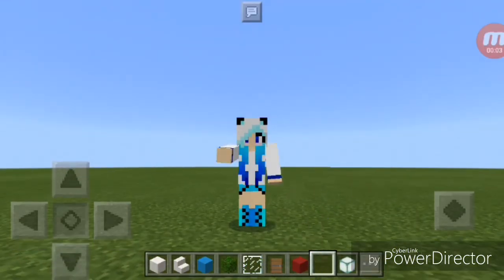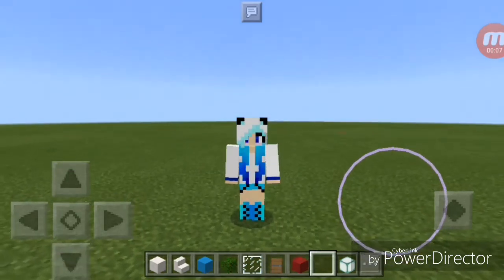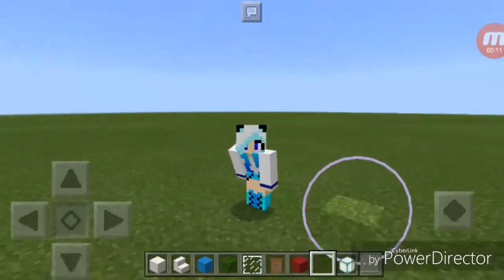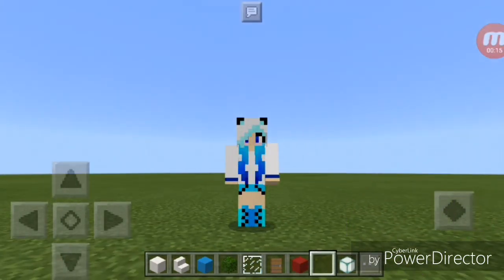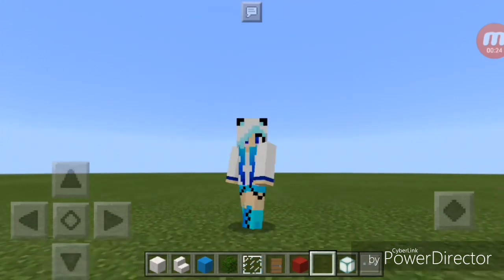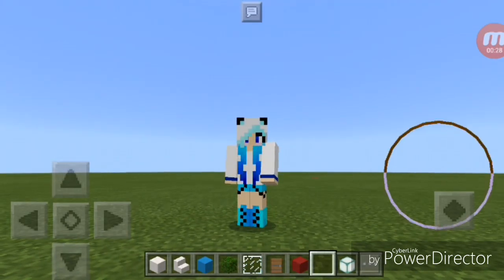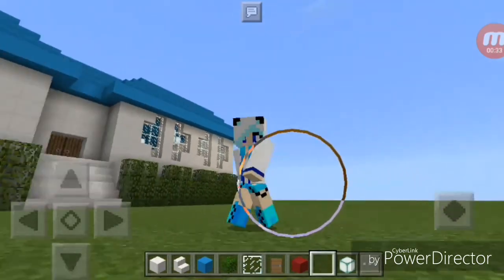Hey guys, I'm back for another video. I've been keeping this one a secret — a beautiful secret. I changed my skin into a beautiful one, a cat ear one with a jacket. It looks so cute! This secret world is one of my favorites, one of my favorite colors. I'll show it to you right about now.